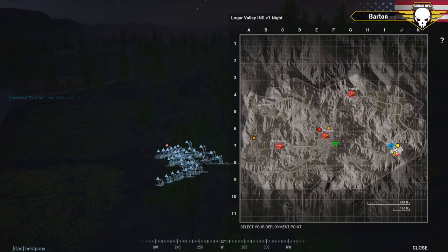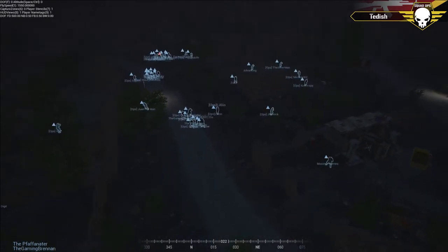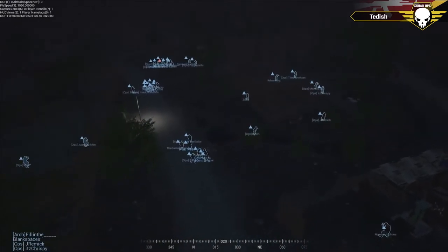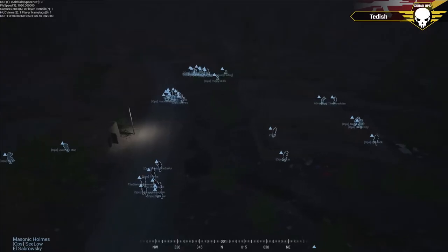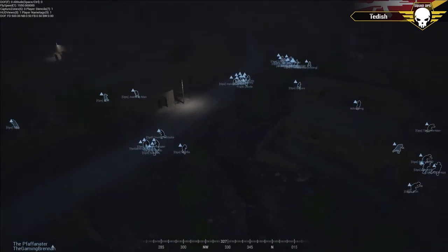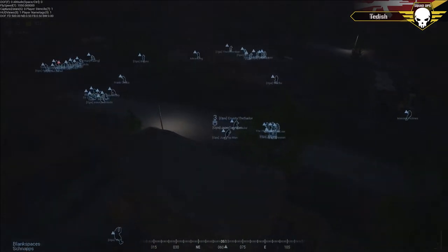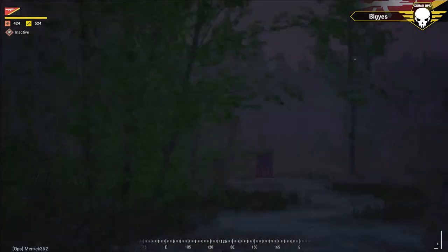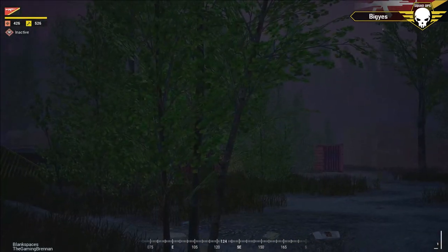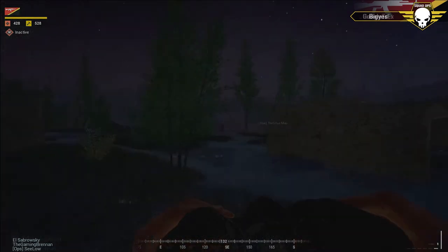Looks like we've got Shadow Ritual going north for the INS, potentially, and Merrick might be pushing east. I'm assuming they're probably going to leave one squad home. One interesting thing: the commander is the only one allowed to use the G3, so it's a very distinctive audio signature whenever they fire — that's one way the U.S. can find and confirm the kill on command.